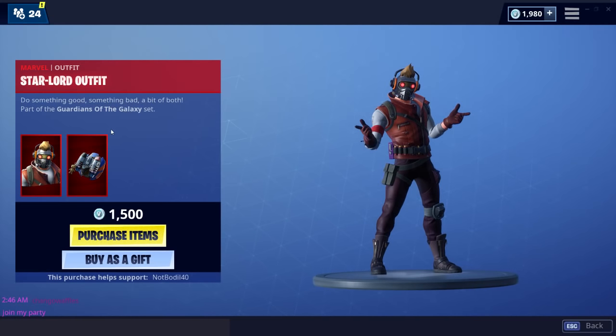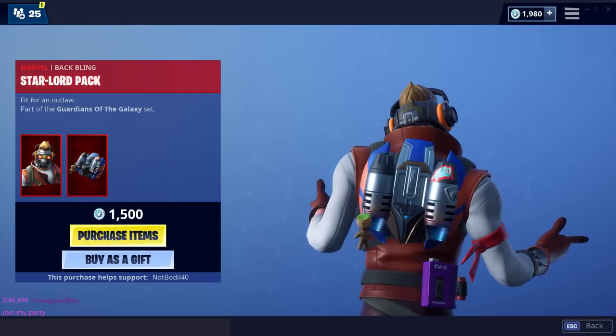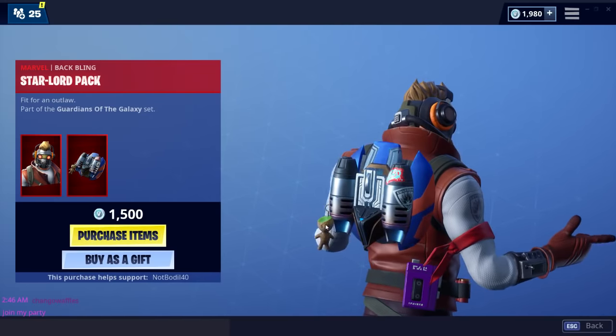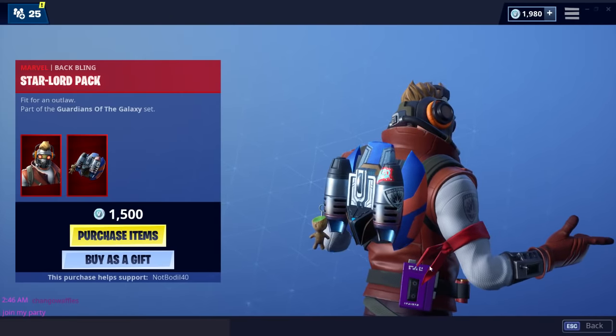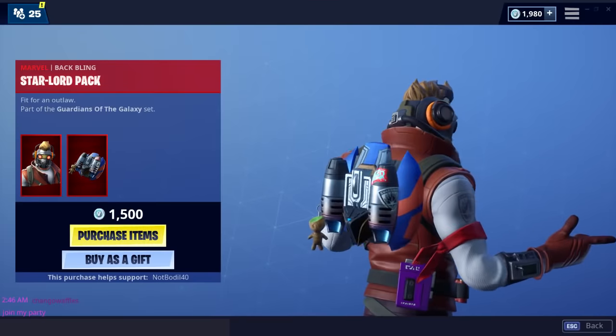Make sure to use code NodBoreal40 on the item shop. We have a little back bling as well — I was looking for Easter eggs. We have a little Groot, kind of a little keychain. We have the mixtape — he always listens to music in the movie. You guys have seen it, it's so cool.